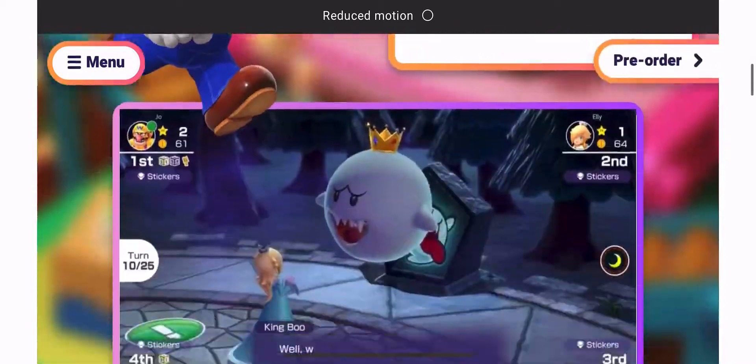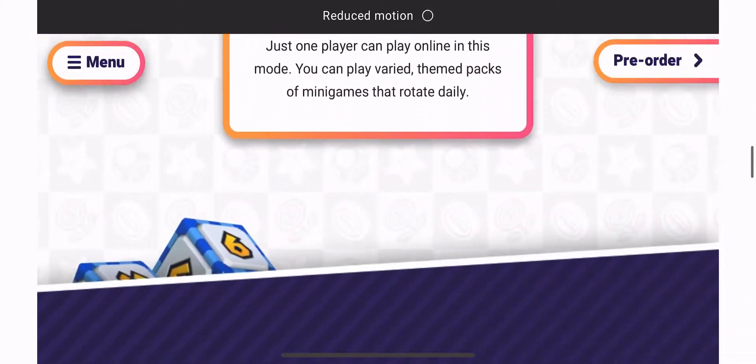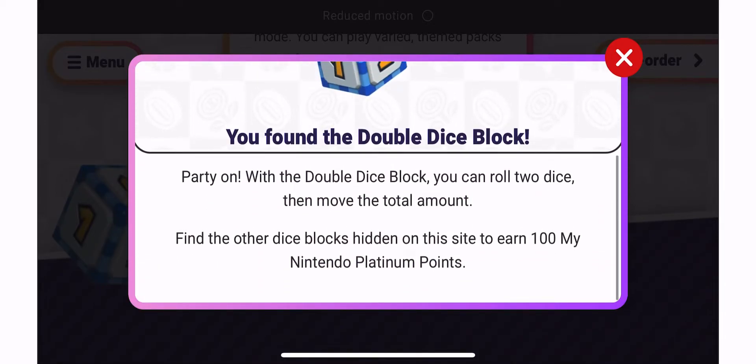Next up is the multiplayer modes. You just have to find four — there's the double dice block. That's three.